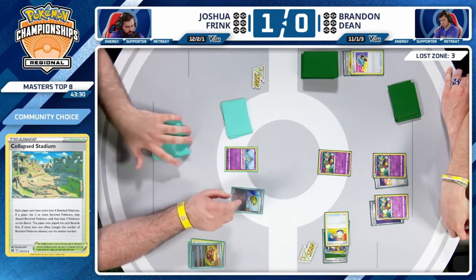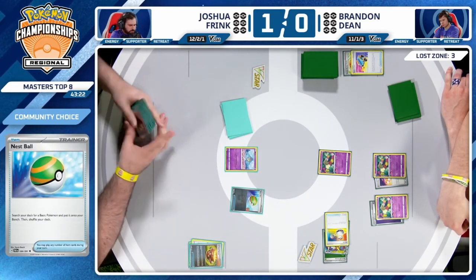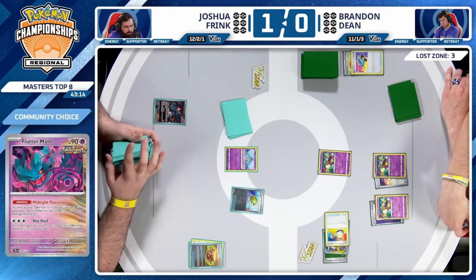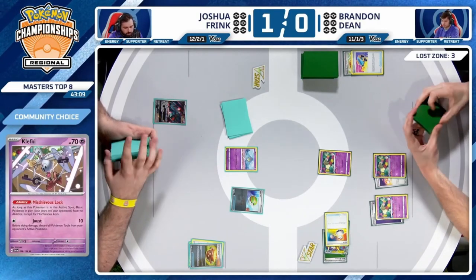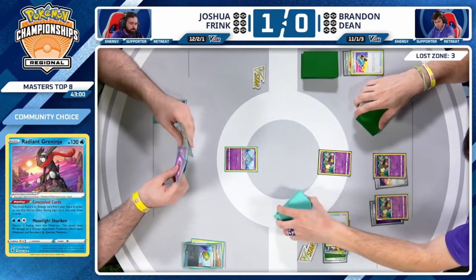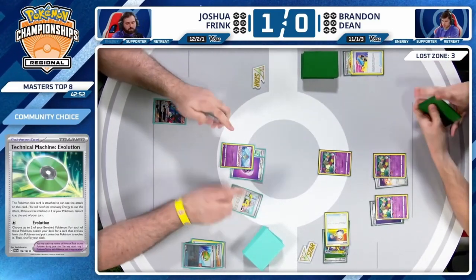The nest ball — maybe for Flutter Mane or Klefki. The debate is Flutter Mane or Radiant Greninja in this spot. The value of shutting down your opponent versus building up your own board — I don't mind this at all. Slow down your opponent and find opportunities for Technical Machine Evolution later on. If you attach and retreat the Ralts to Flutter Mane, you won't have the energy available for Technical Machine, but might as well get it down now.